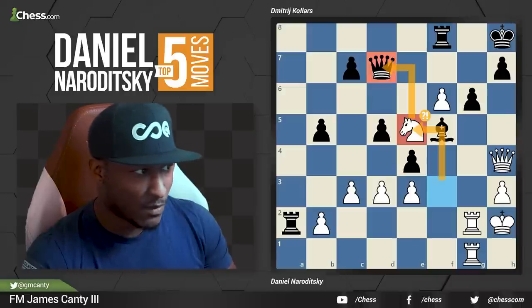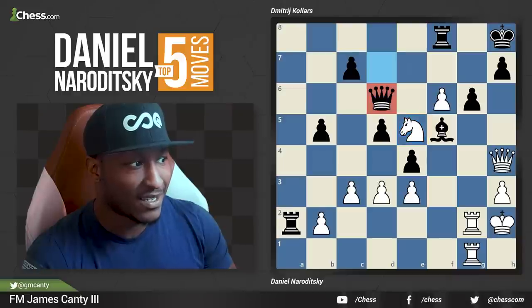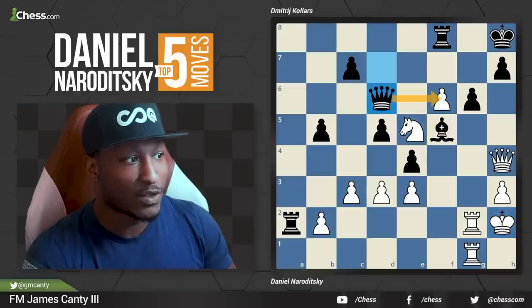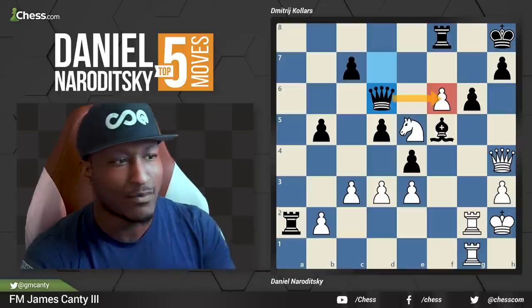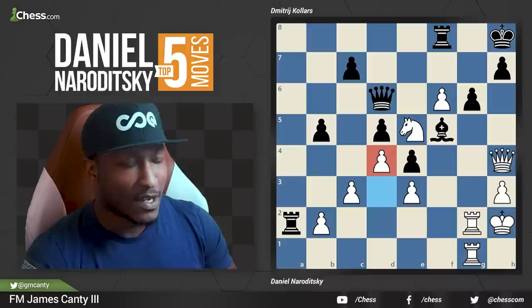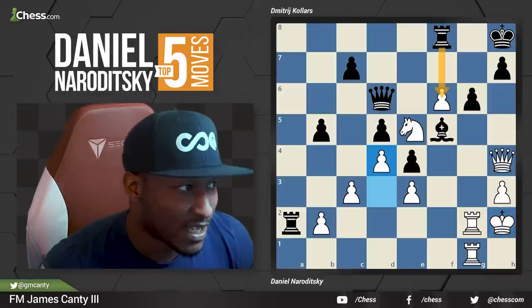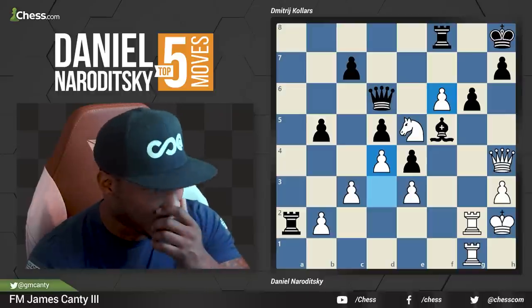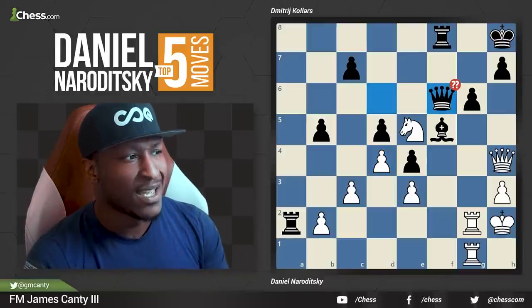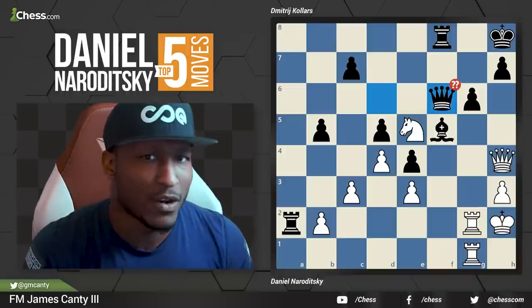Pretty easy move to make. The engine doesn't like it as much — they like knight G5 because of the sequence of moves that black can play, which is queen to D6 attacking the knight. The knight is actually hanging, and the pawn's actually hanging as well. Pretty easy move to find next, which is D4, defending the knight. The move here is supposed to be rook takes F6. Queen takes F6 was the move played in the game, and it looks totally fine, but it's a double question mark move.